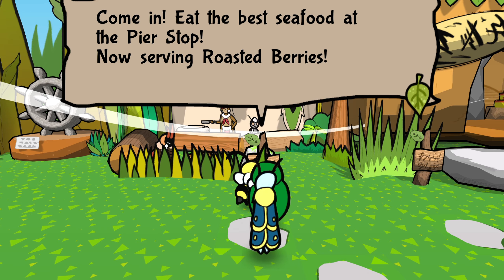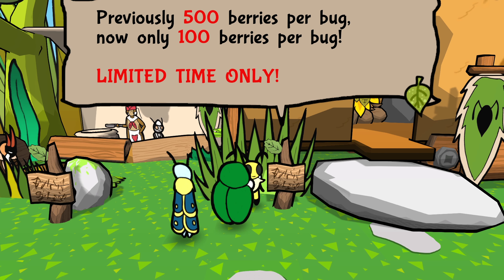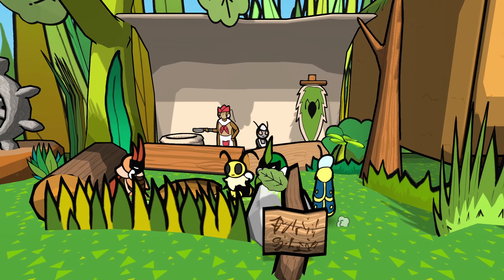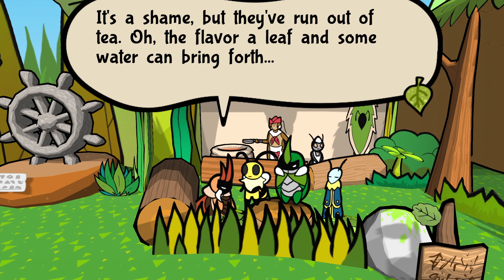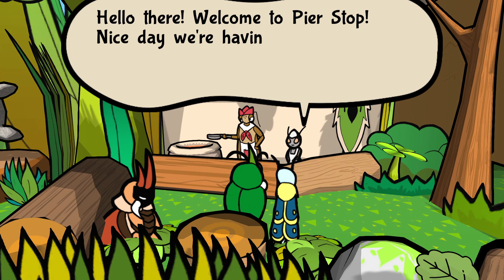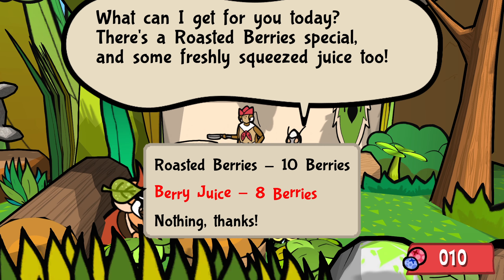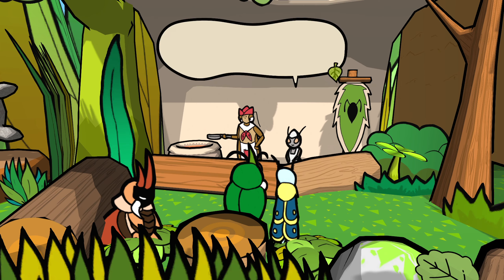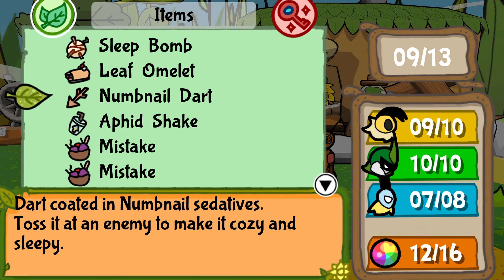Come and eat the best seafood at Pier Stop — now serving roasted berries. We got your pier special, meadow island round trip — previously 500 berries per bug, now only a hundred berries per bug, limited time only. A hundred berries?! Are you insane? Even I don't have that much. It's a shame but they've run out of tea. Welcome to Pier Stop, nice day we're having. What can I get for you? There's a roasted berries special and some freshly squeezed juice too. A roasted berries — coming right up! Restores 2 HP to the entire party — that's actually really cool.